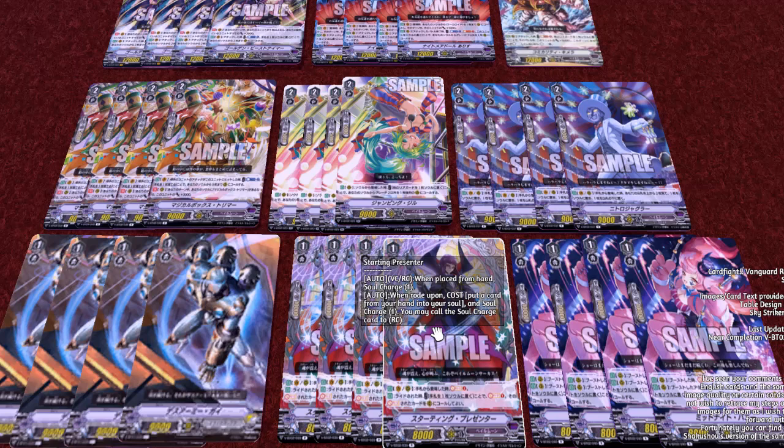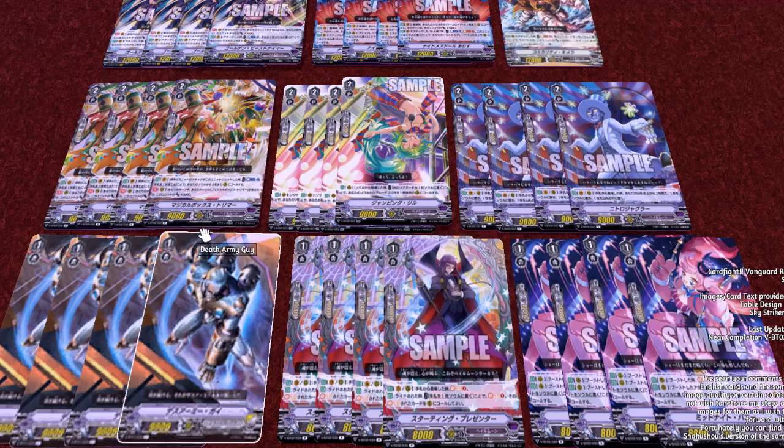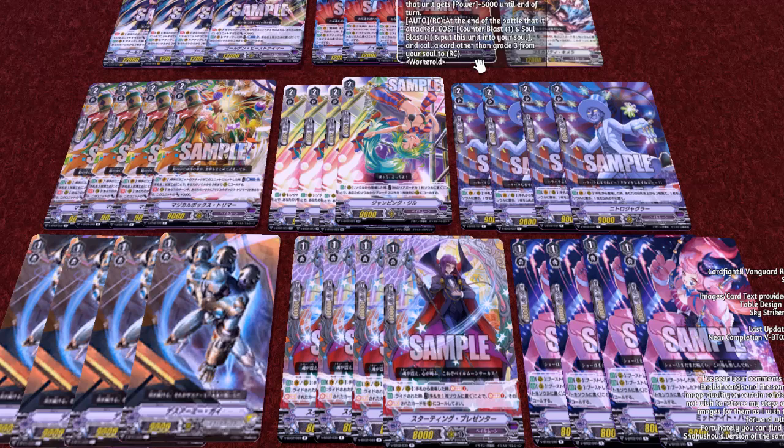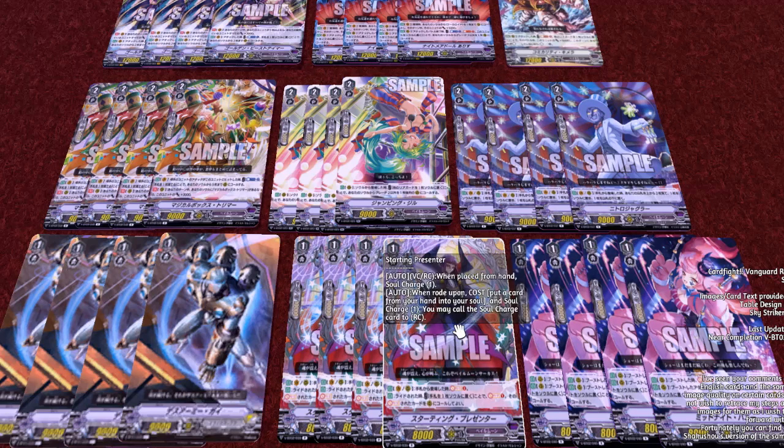Moving along, we have Starting Presenter. When placed from hand, soul charge one. When ridden upon, cost: put a card from your hand into soul and soul charge one — you may call the soul charged card to rear guard. Nice early game ability. Essentially what you want to do is ride this, soul charge one, and then whatever you soul charge, any of the cards in the deck you can call. If you get the grade three out, you're gonna really start ramping some skills, if you have the counter blasts available. The deck does have a lot of good synergy.